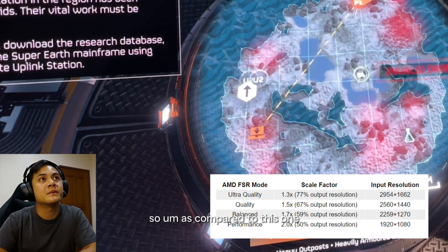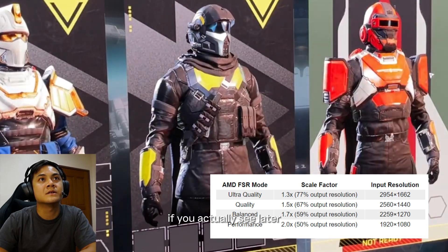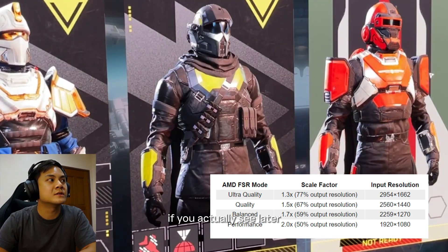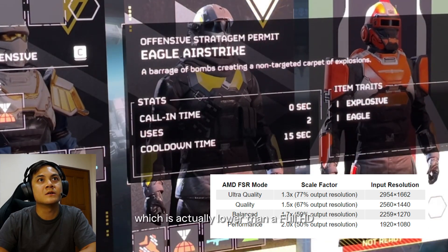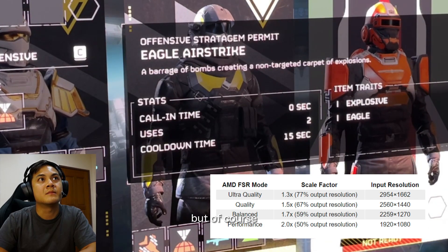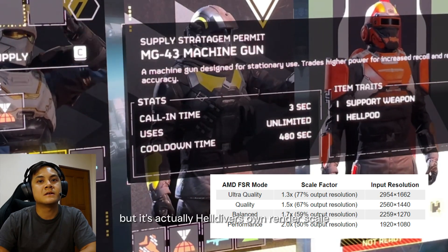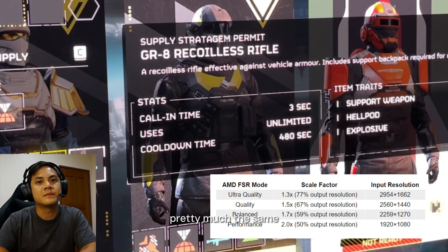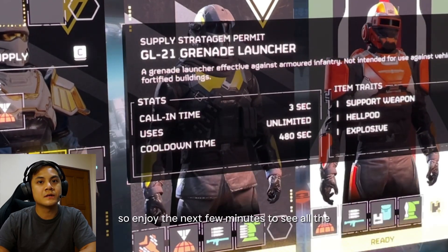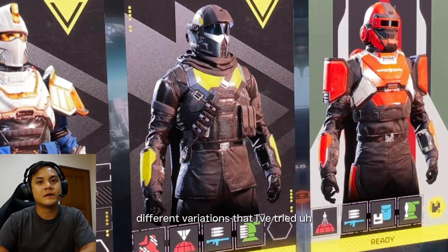As compared to that, I'm playing on Balance, so the resolution is as shown. Later I will also test it on Ultra Performance, which is actually lower than Full HD. Of course this is not FSR's render scale — it's Helldivers' own render scale — but it works pretty much the same. So enjoy the next few minutes to see all the different variations that I've tried.